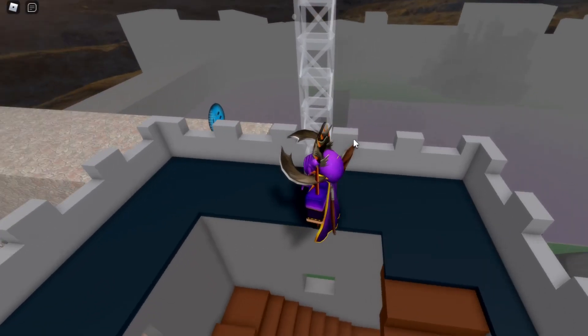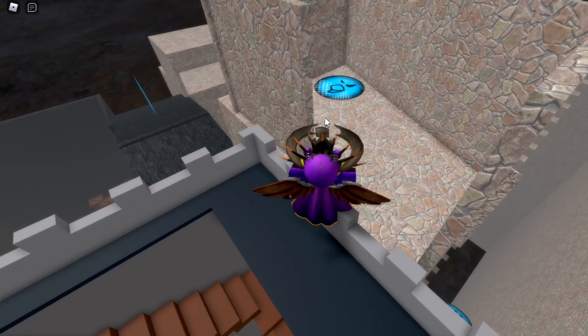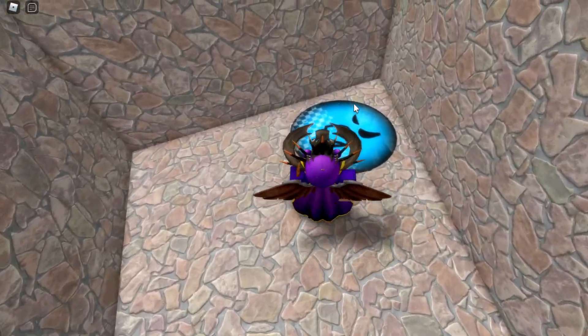Once you reach the top of the castle, you want to turn left and head to this little opening right over here between the castle and this rock area. Over here in the opening should be the Bird of Prey face. You just want to jump to it and you should be able to get the Bird of Prey face right over here.